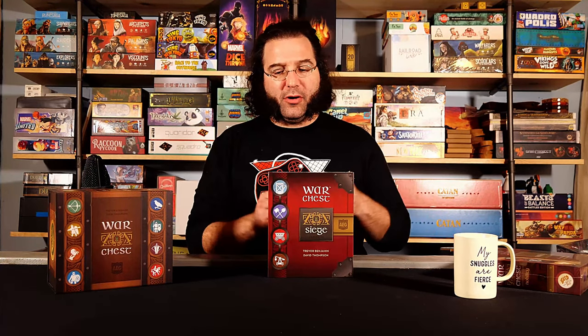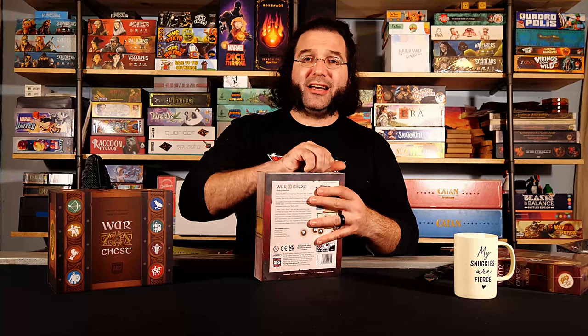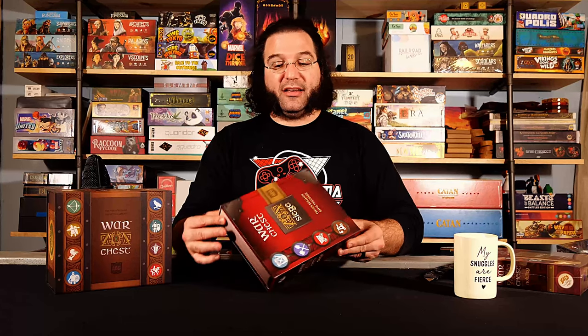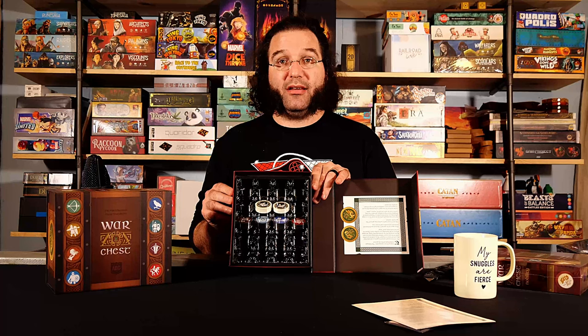First I'm going to open up the expansion and show you all the goods. There's actually not a lot of components to these games, and I'm pretty sure all these should fit into the main box — we'll see. I like the designs of these boxes; they're meant to look like books sitting on your shelf and they have magnetic flaps that sit nicely. Opening it up, I have all the cards, the rules, and a chip placement in the middle — that's it. There is an insane amount of dead space in here.